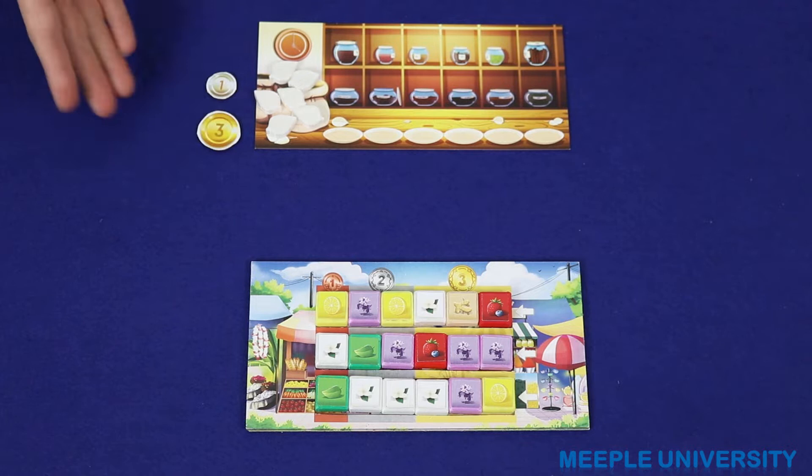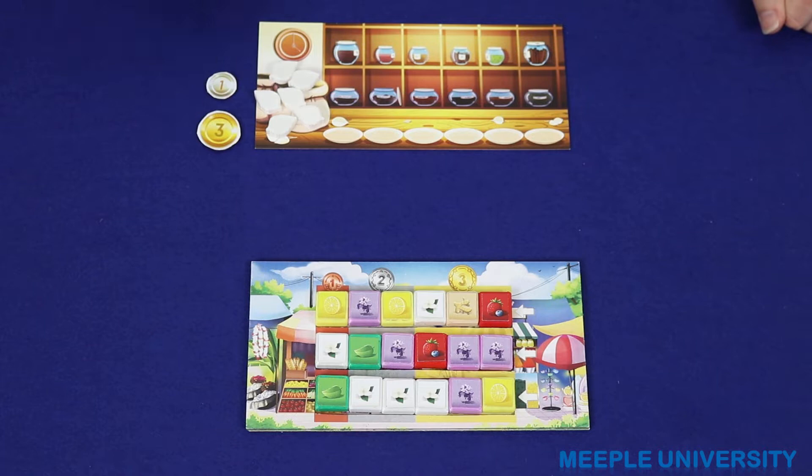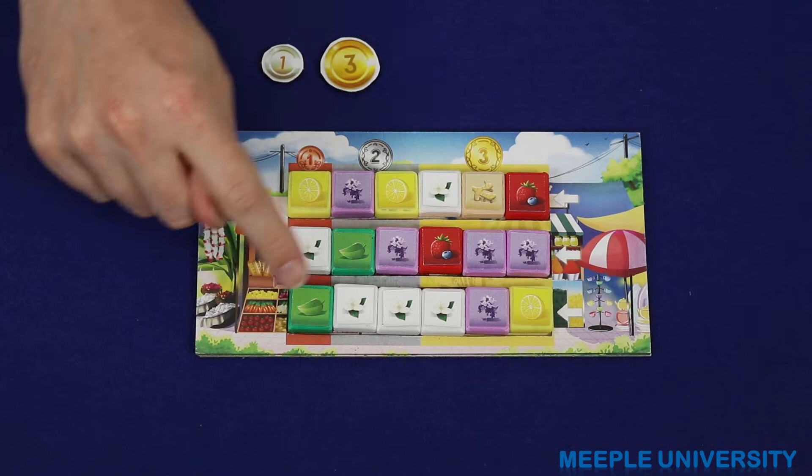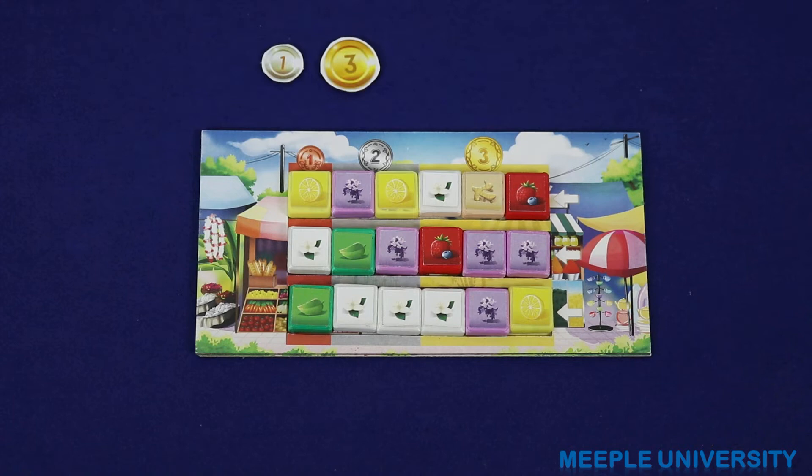In order to visit the market, the player first immediately takes three coins from the bank. Then the player may spend this money as well as any other money collected through the game on buying flavour tiles from the market. The player must spend at least one coin on flavour tiles — the player cannot simply come to this location and take the three coins. To purchase flavour tiles, the player first chooses which tiles to buy: a single tile or a cluster of tiles of the same type which are orthogonally adjacent to each other.